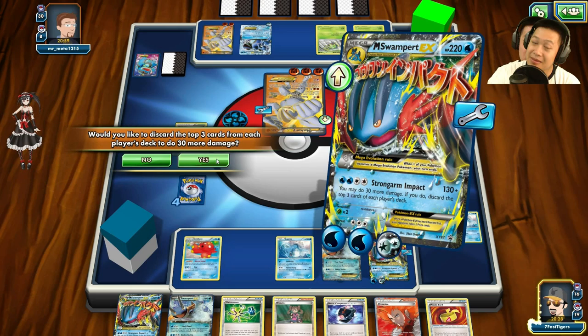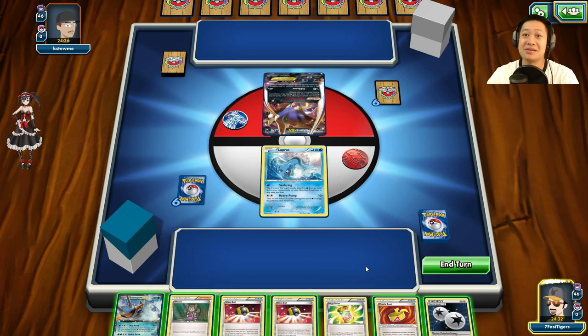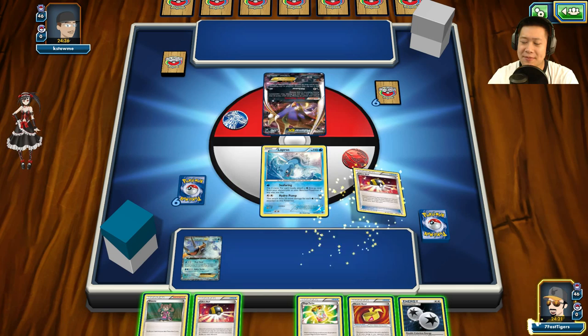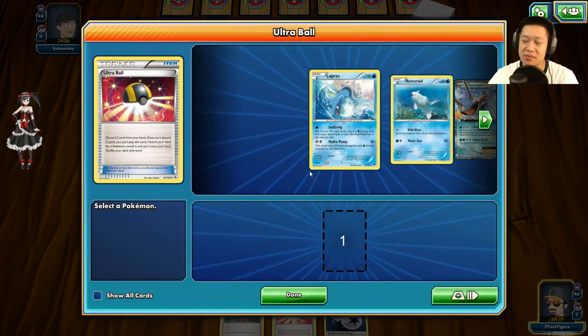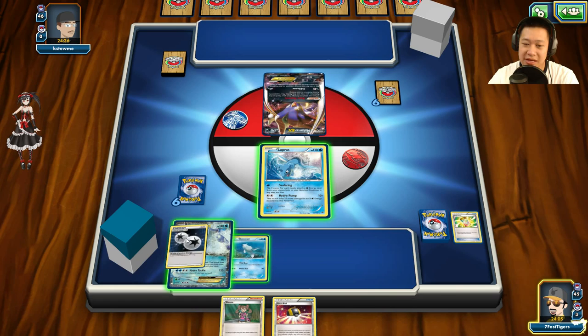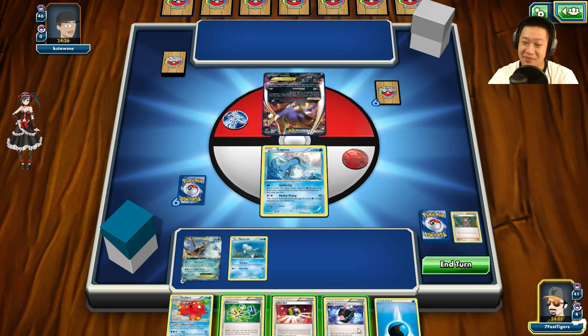He didn't item-lock me and for the rest of the match lacked one-shot KO potential, while I had it the whole time — that made the difference. The final match is a very coin-flippy one against Malamar, who'll be putting me to sleep. He's using Malamar without Red Card and you're going to see some insane coin flips. Welcome to the third match! My hand needs Remoraid and Octillery, so I use Ultra Ball and toss Mega Turbo and Muscle Band to grab Remoraid.